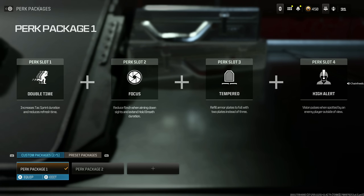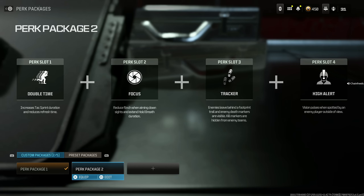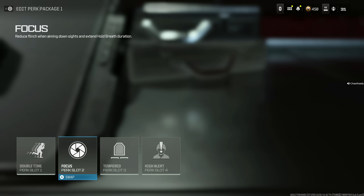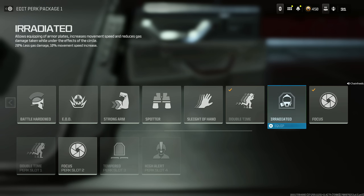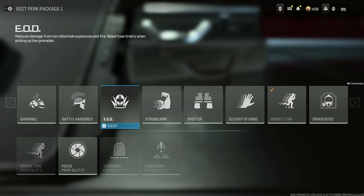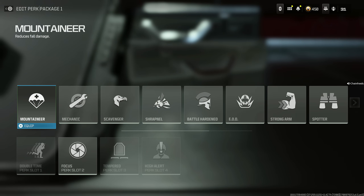Double Time, Focus, Tempered, and High Alert. The alternative is Double Time, Focus, Tracker, and High Alert. There are some rumors that Focus isn't really that useful, so if you want to get rid of it, feel free — let me know in the comments how useful it is. I really like it and feel like it's been beneficial. If it's placebo, the alternative would be Sleight of Hand depending on the gun you use, EOD to avoid explosives, or Mountaineer just to not take fall damage.